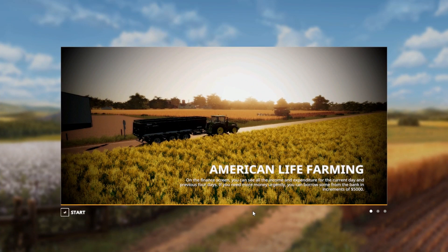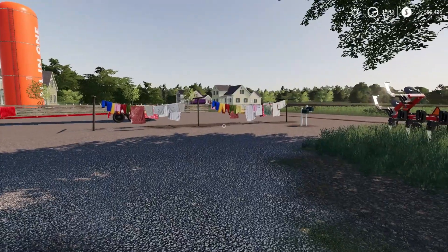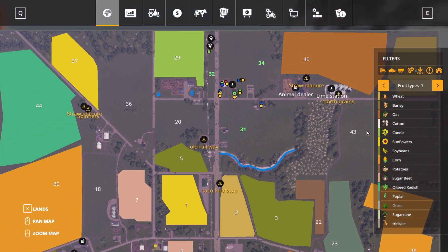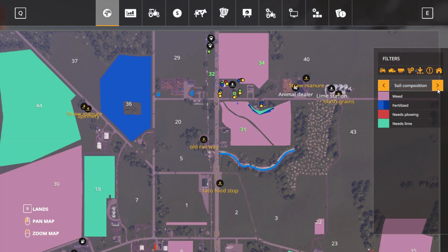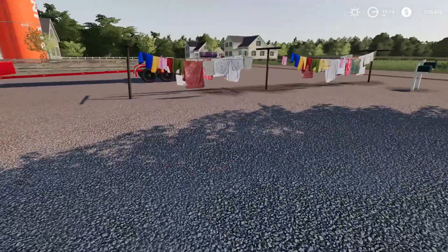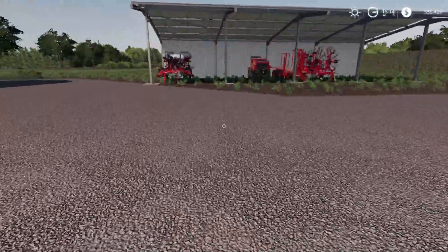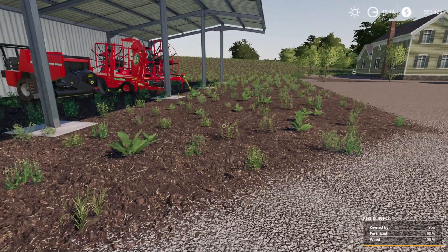Welcome back to American Life Farming. So it's time to get into our new episode and get ourselves into the progress, because we've been lagging behind — we haven't really bought any new fields. We've just been sitting there not really doing a lot. All our fields are full of weeds, which isn't that big of a deal because we've got to plant them. I wonder why it keeps doing this — every time I log back in it puts my fields back to where they were.